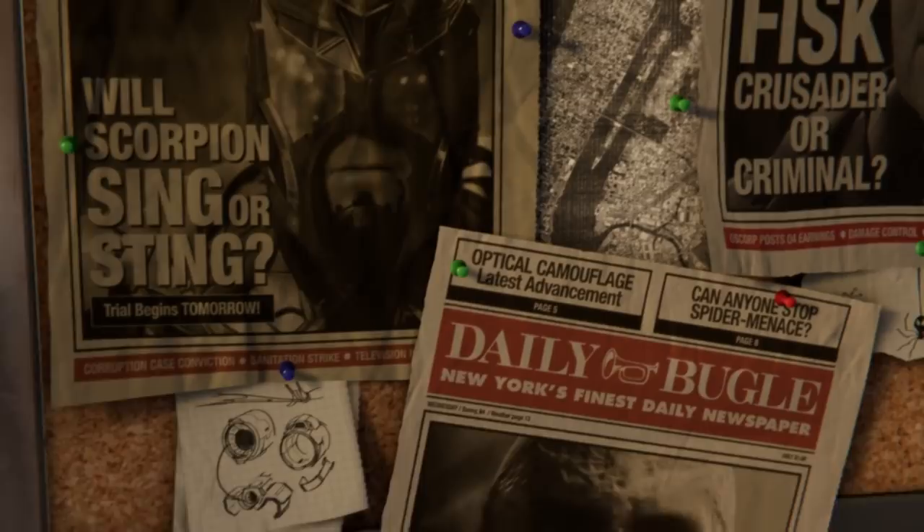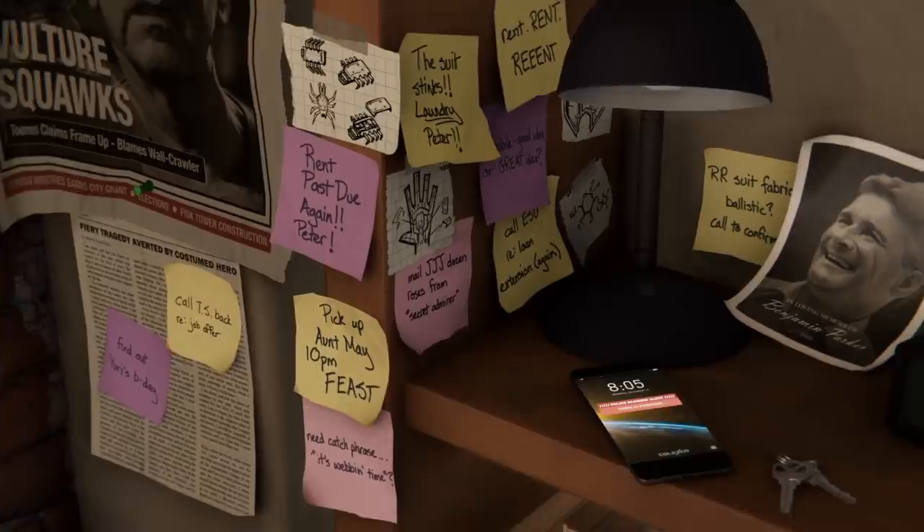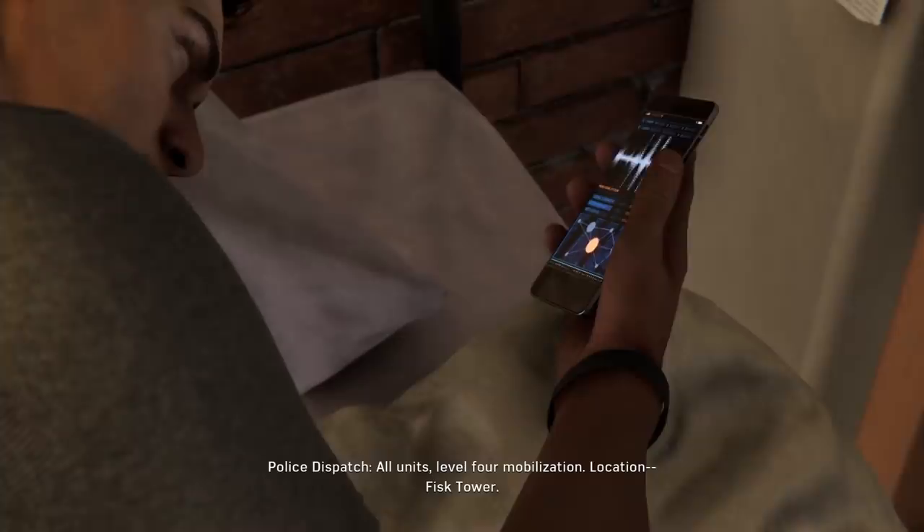This opening is just fantastic — showing the history of Peter Parker through his room, newspaper clippings of him taking out enemies, all those post-its. Uncle Ben. It's so good how they do this. Here we go! Fisk. John Bubniak greatness! If you don't know, that's Peter Parker's character model, John Bubniak — that handsome devil's back at it again.